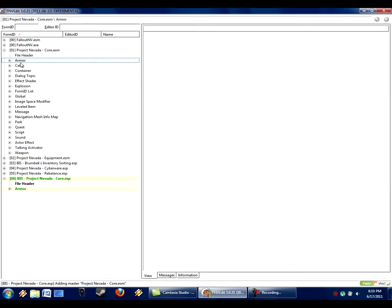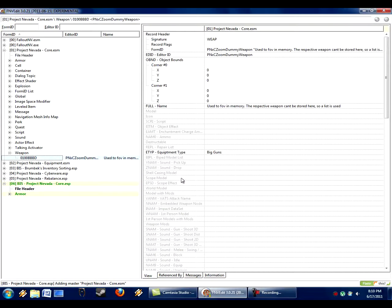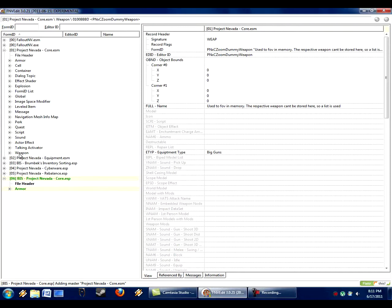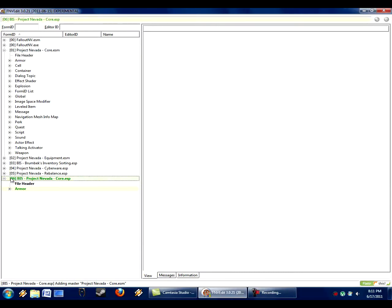Only several more categories to go. We notice cell, container, dialogue — none of these are part of my mod. Going through them — nope, nope, nope, all the way down — yes: Weapon. The only other category is weapon. Let's expand it. Good, only one. And we notice it has this crazy full name: 'Use to FOVEMMMRY — restrictive weapon cannot be shot here.' So this is not a real item — it is a dummy weapon. It never shows up in the inventory, the player never gets it. We do not need to change it. This is good. The core is done.